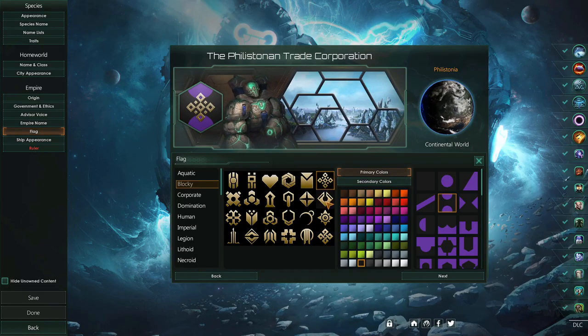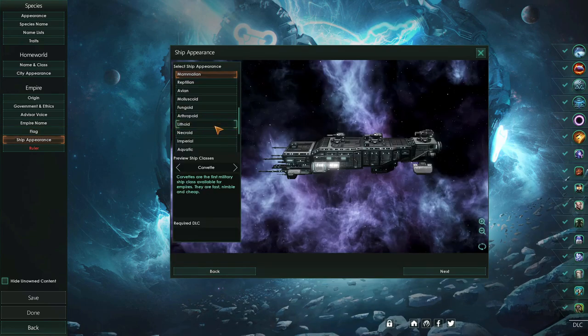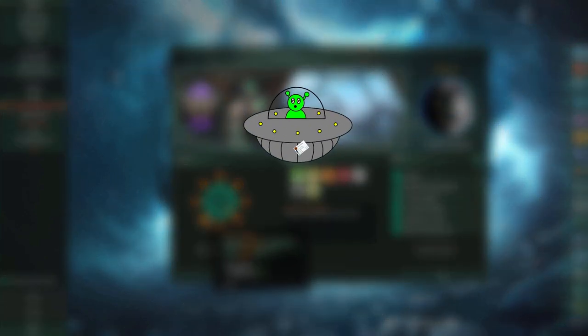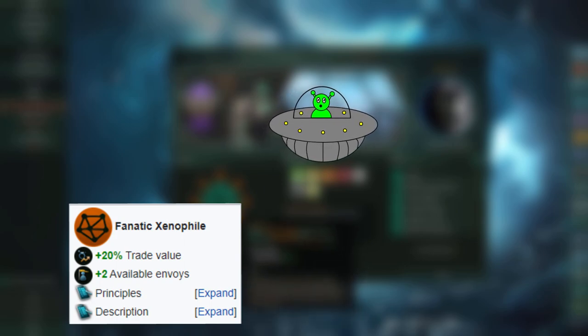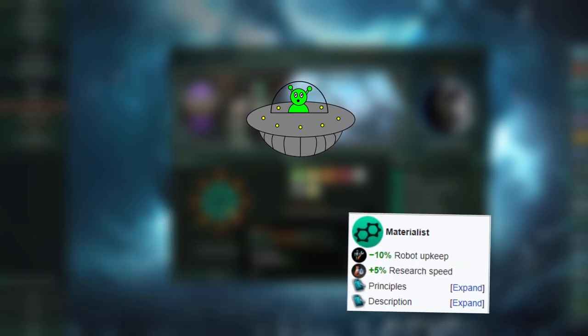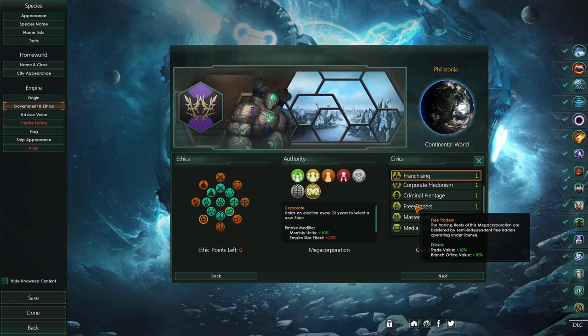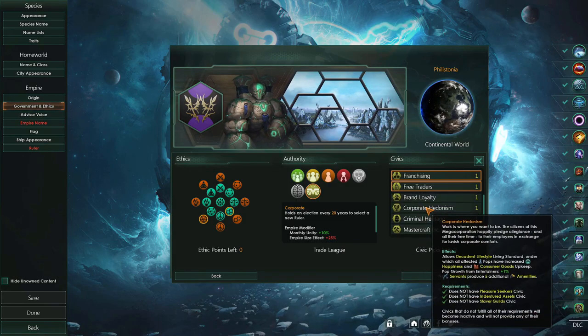With all those traits in place, I fleshed out the rest of the extremely important aesthetics of the empire and made them fanatic xenophiles and materialists. The fanatic xenophile trait will help with trade value and keeping on good terms with other empires, while the materialist ethic will help with research speed and robots once we inevitably get there. I also grabbed franchising and free trade civics to help with our corporate... humanitarian projects.